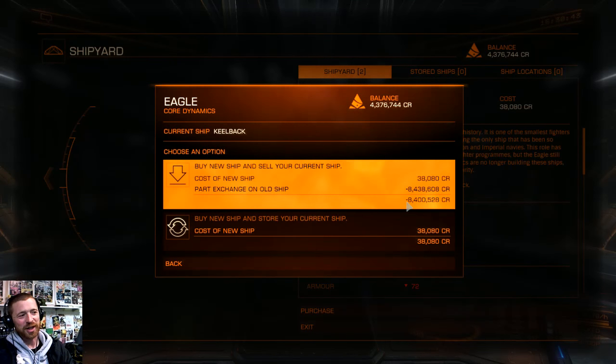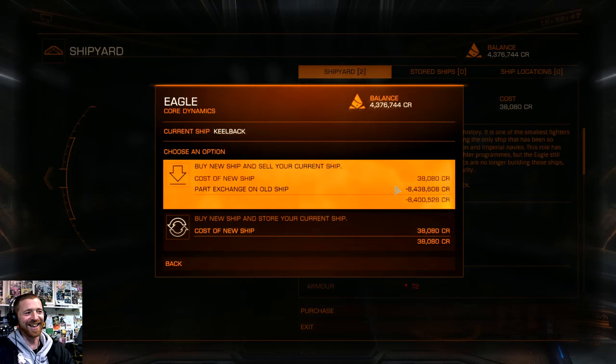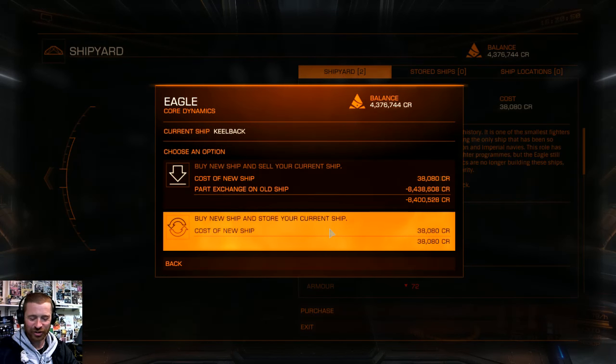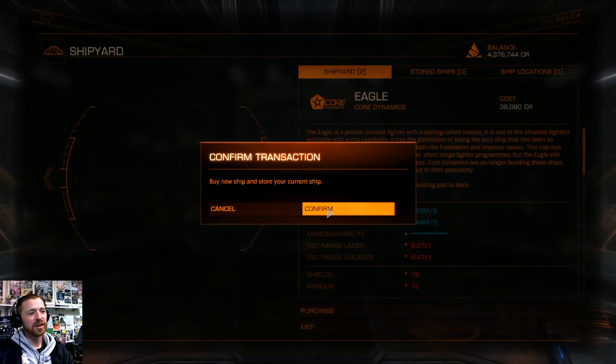My Keelback is worth 8.4 on the trade-in. Come on man, it's just a cheap barge! But yeah, that's taken me the whole, you know...